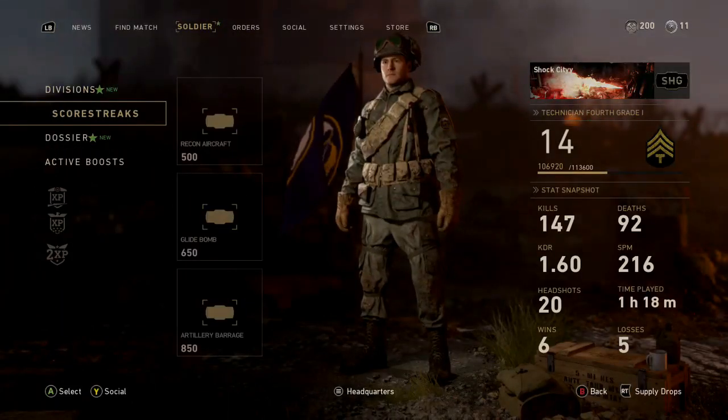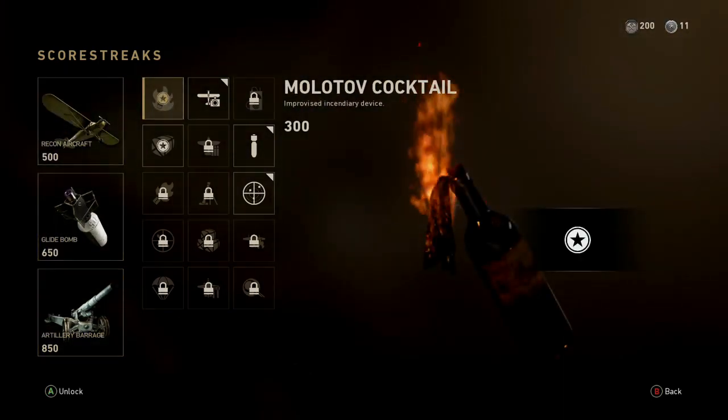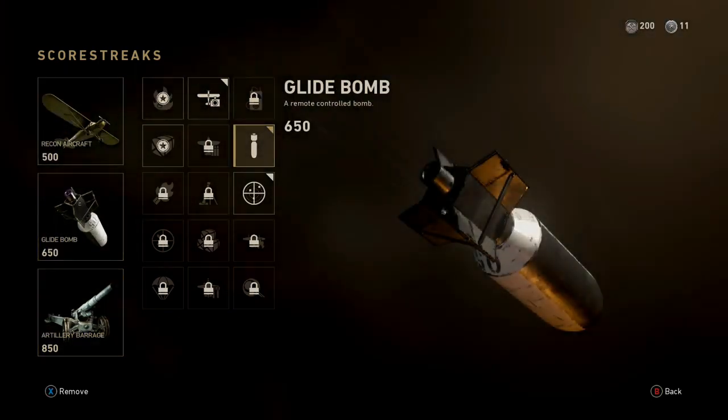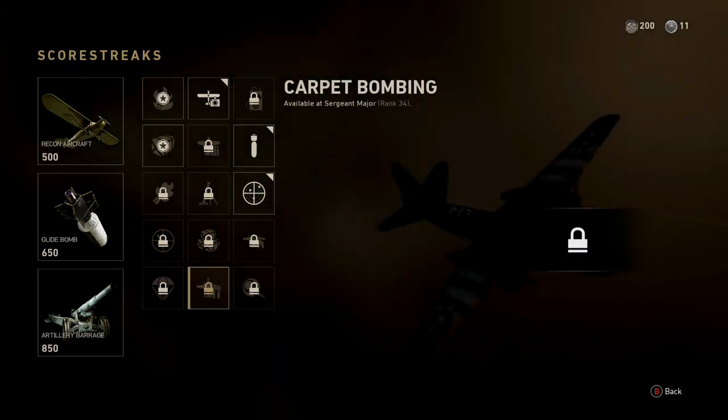That is just my opinion. You can change your score streaks here, and then once you go to the training, you can figure out which ones are good and which ones aren't. Obviously, paratroopers are probably one of the best, and carpet bombing as well.